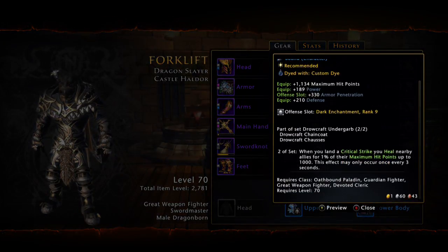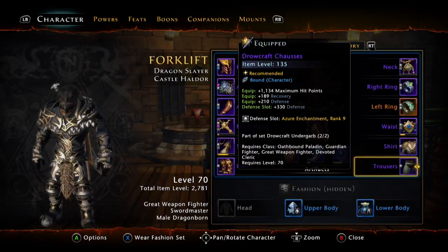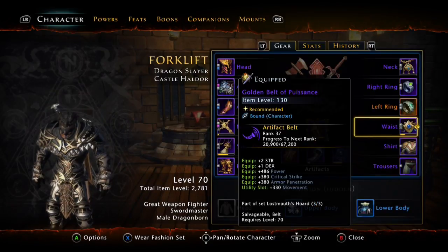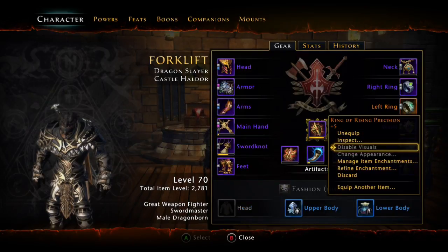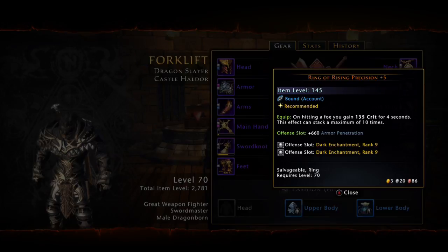Here's our set bonus for our clothing — every crit you heal your allies within a certain range, about 1,000, either in range or your party. With your rings, the dark rings — got the Ring of Rising Precision, which you get out of the Prophecy of Madness. You want to try to get a plus four or a plus five. The plus five is definitely better — it's orange, higher item level, and you get two offensive slots.